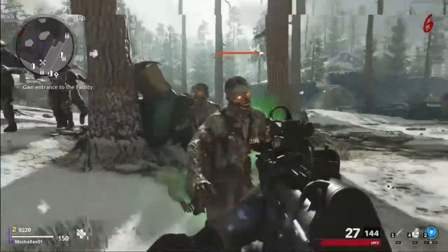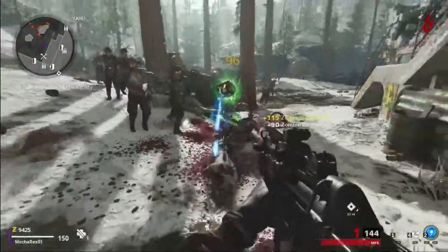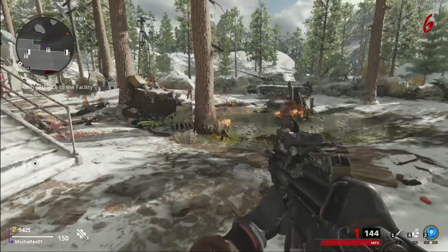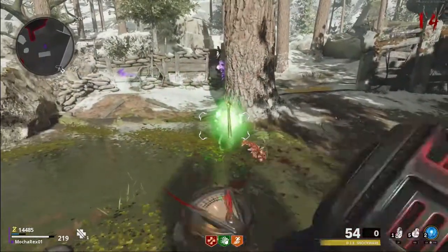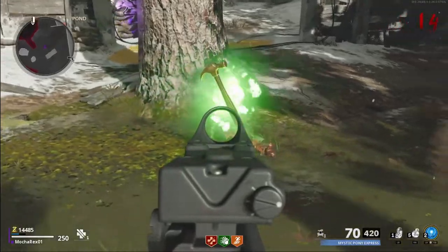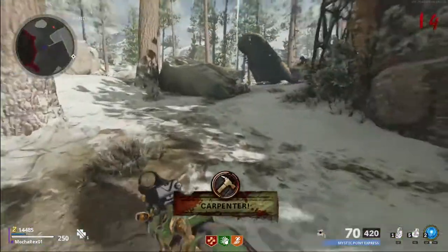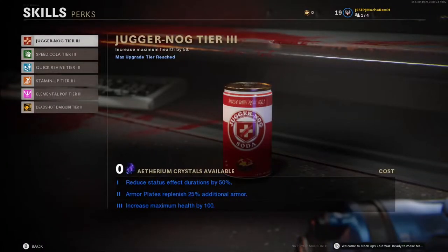Next up, we have Max Ammo, which will allow you to refill all your ammo in your inventory and for your current magazine. Next up, we have Nuke, which when picked up will allow you to kill every Zombie currently spawned in on the map — it doesn't matter if they're across the map. Next up, we have Carverter, which will repair every barrier in the map and refill your armor, which we will go over in the gameplay section.